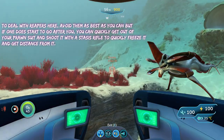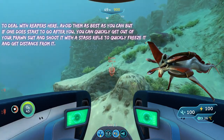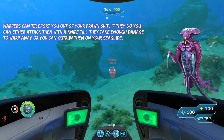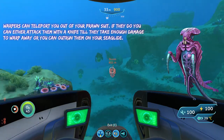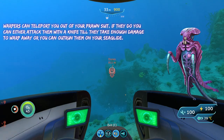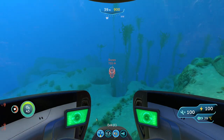So with reaper leviathans, what you can do is hop out of your prawn suit real quick and shoot it with your stasis rifle to freeze it and keep it off your back. And the other thing you'll run into here are warpers. Warpers can teleport you out of your prawn suit or just while you're swimming around. So if you do get teleported, you can either outrun them on your sea glide or you can just attack them with a knife until they take enough damage to teleport away from you.